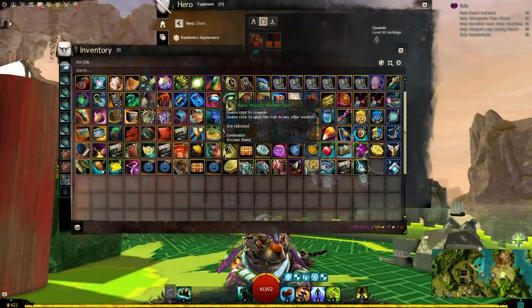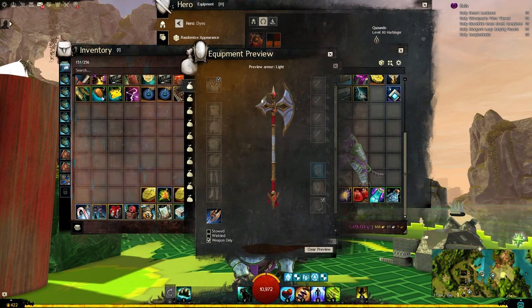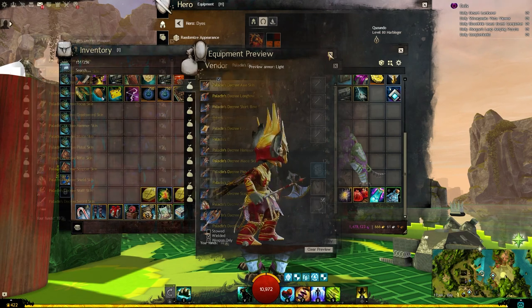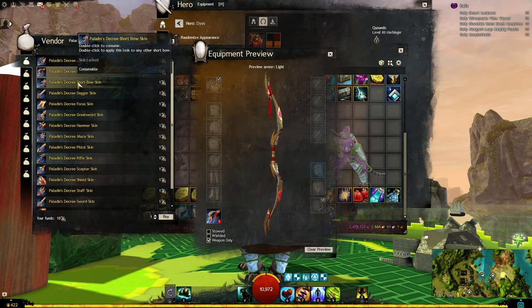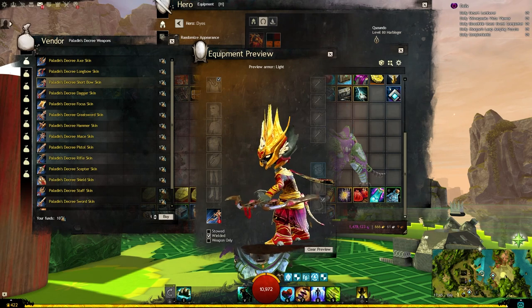Before I do that, we also have a new weapon set - the Paladin's Decree set. Here is the axe - I like the little ribbon on the bottom. Here is the longbow. Quite a nice looking, regal sort of set. A short bow here, or I guess a Paladin-like set. Though I feel like Paladin tends to be more bluey color, but in Guild Wars that's kind of guardian.